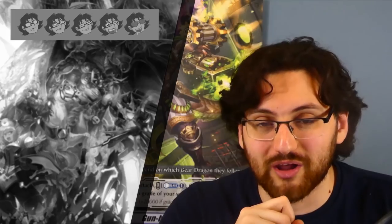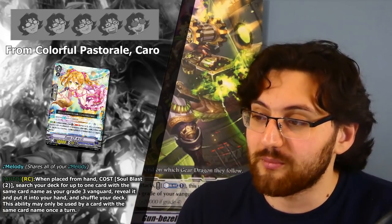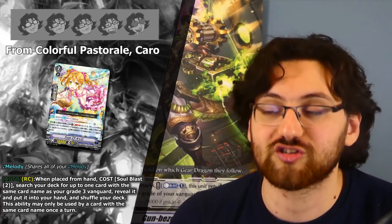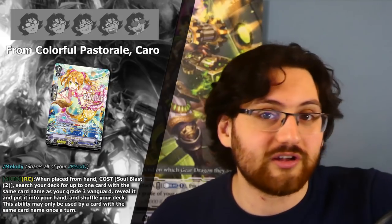The fifth Melody card, and ironically one of the best cards in the set though it won't be played in Melody, is Colorful Pastreal Carol. She has the Melody keyword but her main ability is Auto Rearguard Circle when placed from hand — Soulblast 2, search your deck for up to one card with the same card name as your grade-free Vanguard, reveal it, and put it into hand. This can copy your Vanguard for two souls — and Pacifica, Coral, and Riviere can abuse this card massively. Five stars for all the wrong reasons — it has nothing really to do with Melody. It's mainly Riviere, and this is one of the most expensive triple-R cards right now.